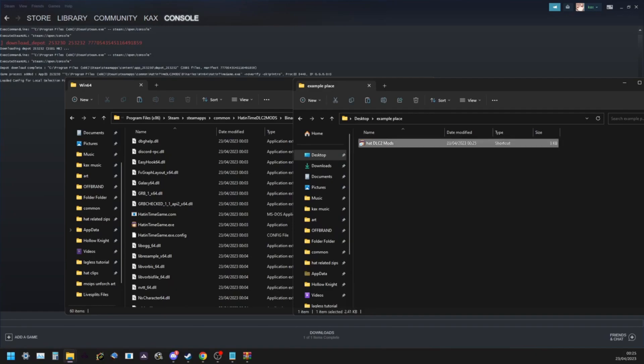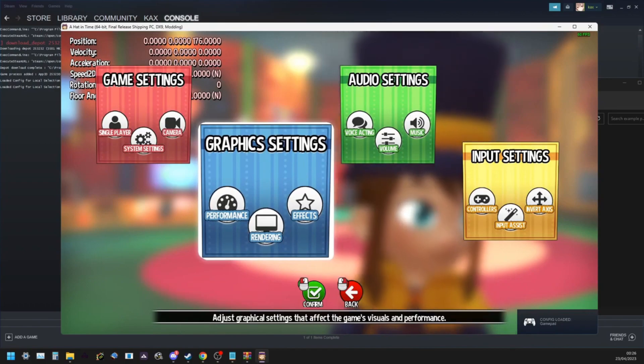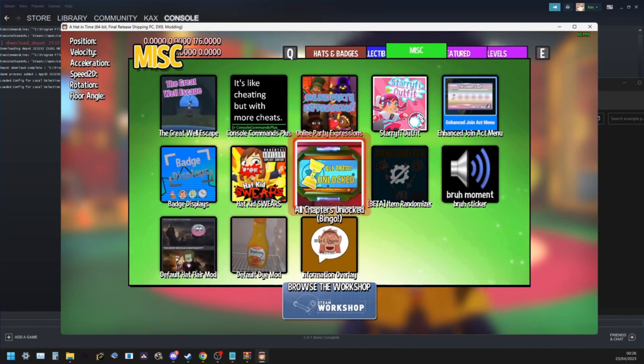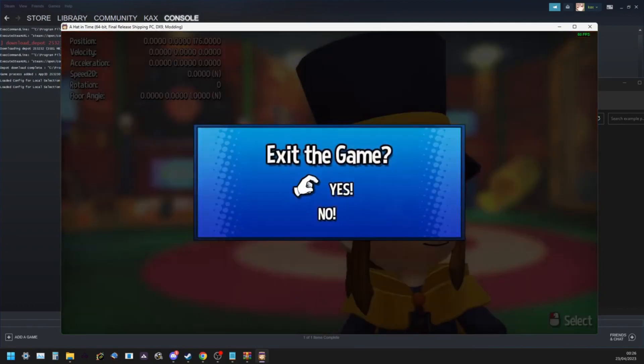Hit OK and now you can launch the game. You might get a firewall notification — allow it through your private network, otherwise online functionality won't work. With the game open, you can close it immediately. If you have mods installed, you can look at them and disable things like All Chapters Unlocked — that's not allowed in speedruns — and other useless mods like online party expressions. Then close the game, because there are a few more things you have to do.